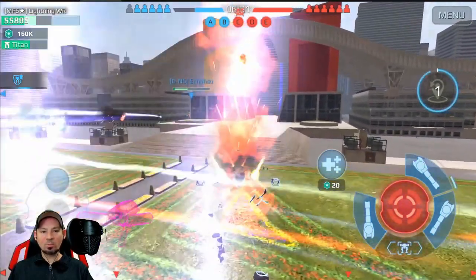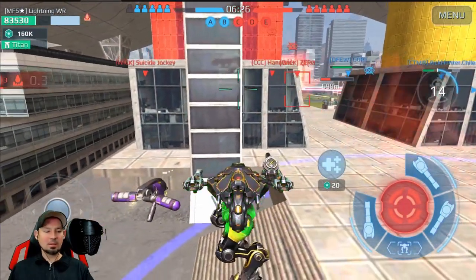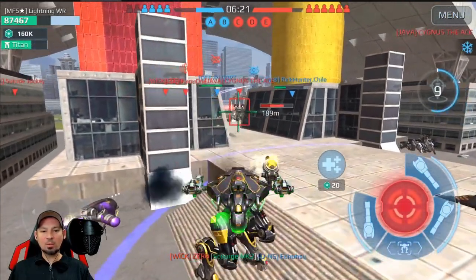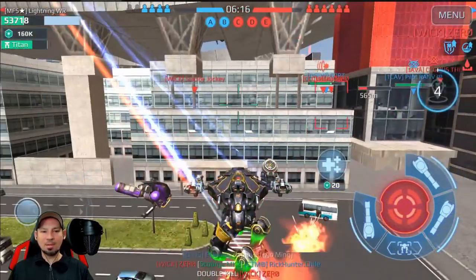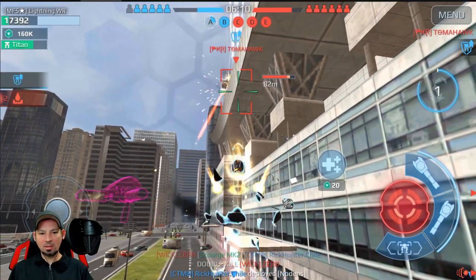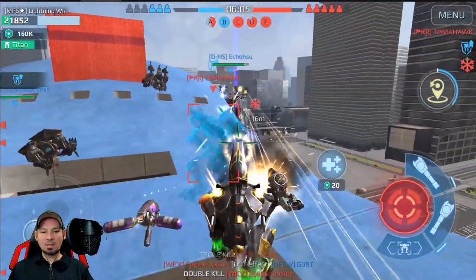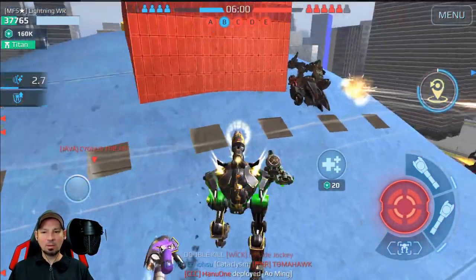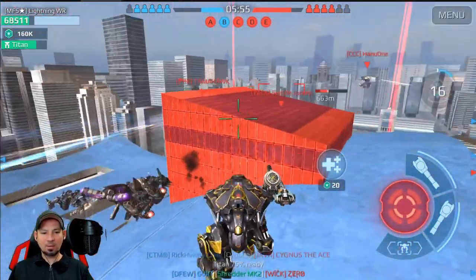Frozen — did you see that? We froze them real quick. So there are two possibilities: number one, the freeze effect does nothing but slow the enemy down, or number two, you do more damage just like the cryos do once you've frozen an enemy. I'm not really sure which one it is. But shotguns and shredders are both very good for making these lockdown, suppressor, and freeze effects work.